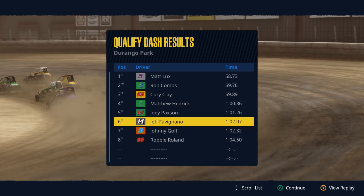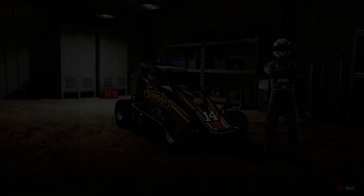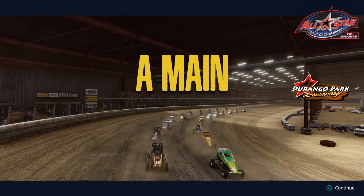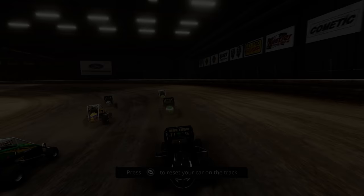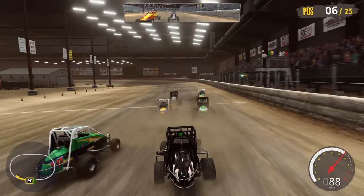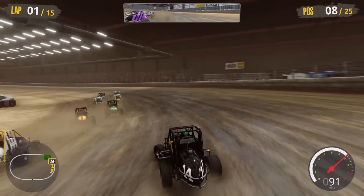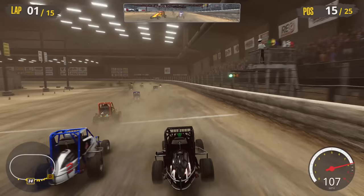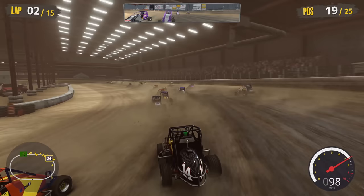Matt Lux on the pole. We're starting sixth in the A Main — a lot of cars out here on the track, it's time for the A Main. Green flag in the air, let's do it! 15 laps to get it done. Let's get to the bottom of the track and try not to wreck anyone. Contact everywhere — this is a little crazy. But I really want to show you guys just how difficult the AI is — they are absolutely destroying me at 105.